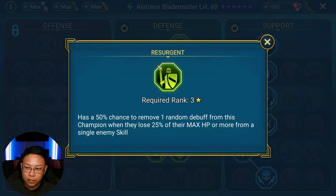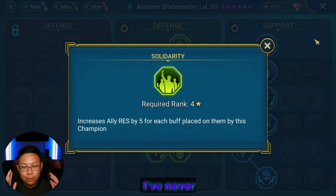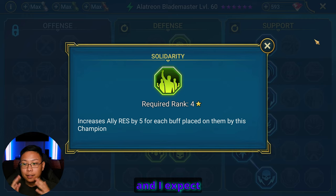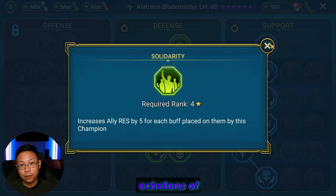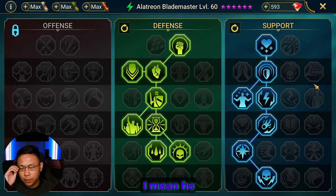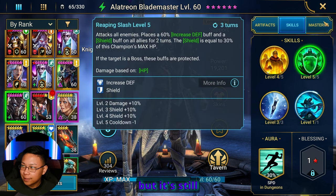Resurgent gives a 50% chance to remove a random debuff when this champion loses 25% or more of their max HP from a single enemy skill. Then we have Solidarity — I've never actually used this, but seeing as Alatreon does a lot of buffs on his entire team, and I expect to build him fairly fast with two other masteries that manipulate his own turn meter, I thought this might be fun. It increases ally resistance by 5 for each buff placed on them by this champion. In upper Hydra you need a lot of resistance, so it helps — not a crazy amount, maybe 15 extra res at max, but it's still something.